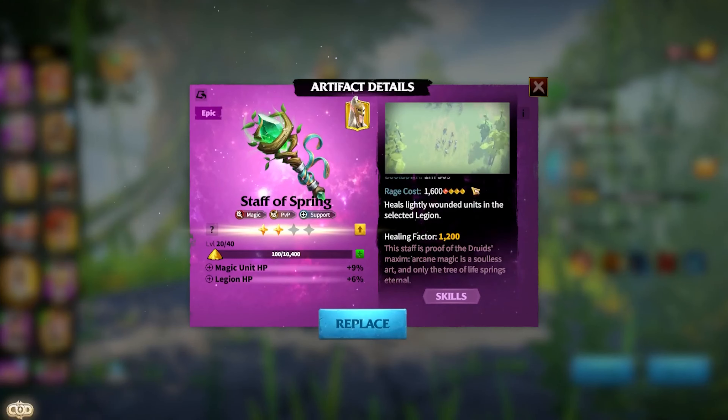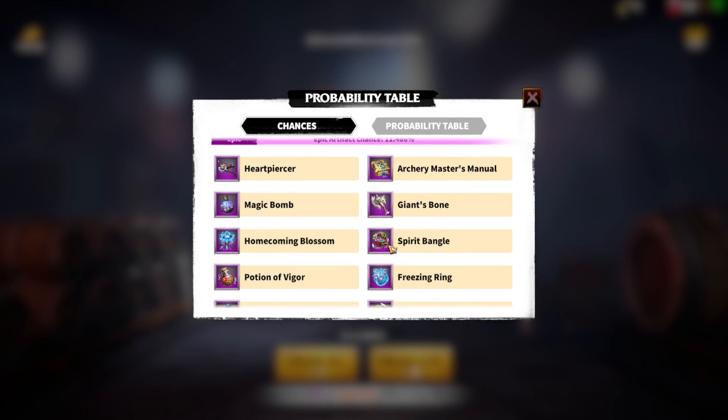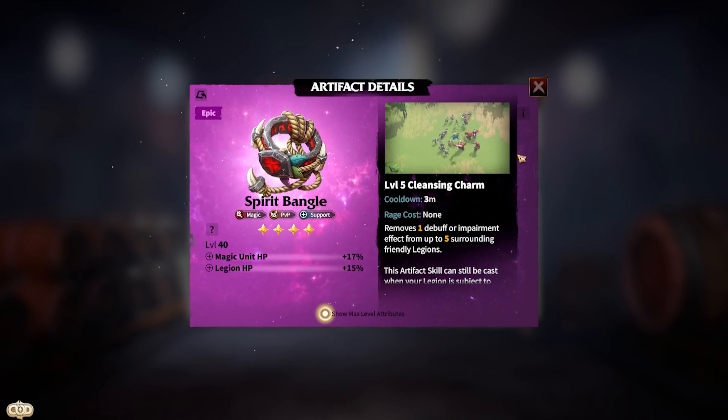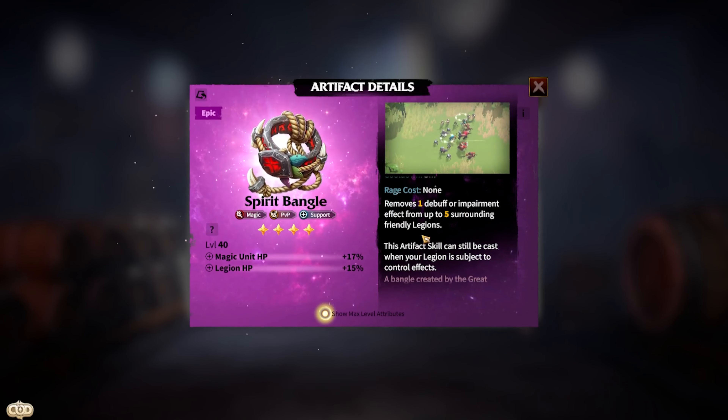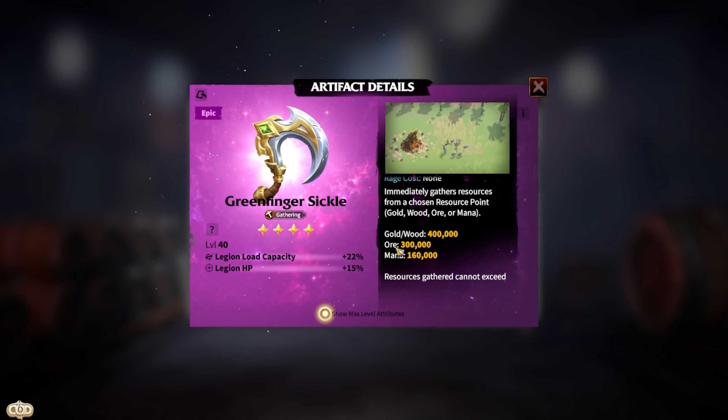If you're looking for a healing artifact, the Staff of Spring is the way to go. It heals lightly wounded units in the selected region with a healing factor of 1200. Moreover, it is a great epic magic artifact for PvP to heal your troops. For debuffing, the Spirit Bangle is your go-to artifact — it grants you and your neighboring troops a debuff that can be cast even when your legion is subject to control effects.